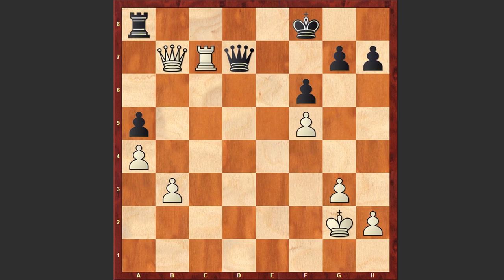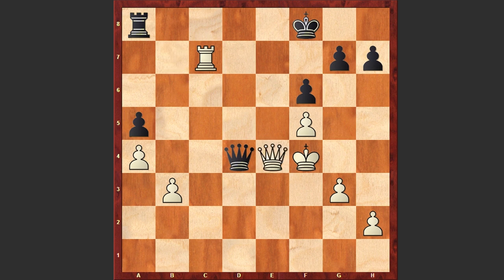If we have a look at the position, White has an extra pawn. Qd2 check, Kf3, but the White king is very vulnerable and the Black queen is starting to chase the White king. Qe4, Qd6 check, Kg4.